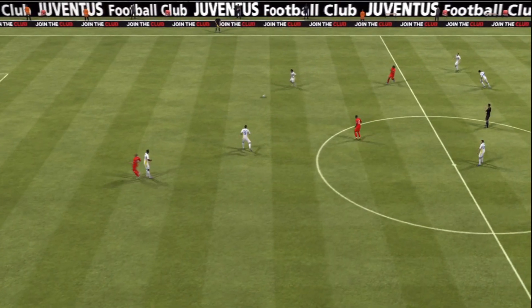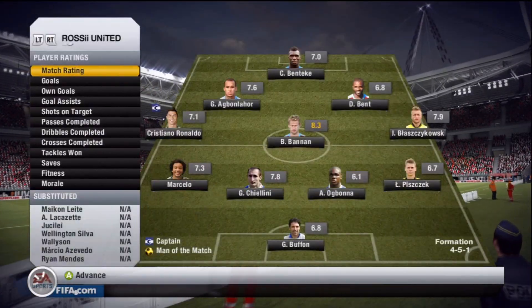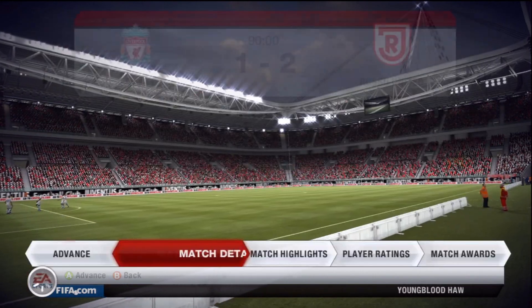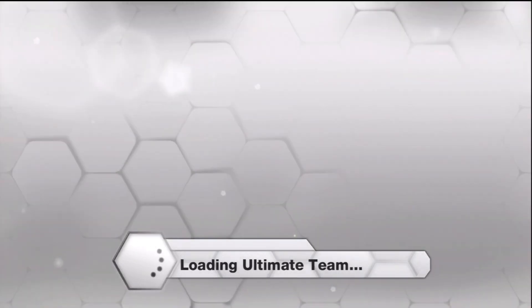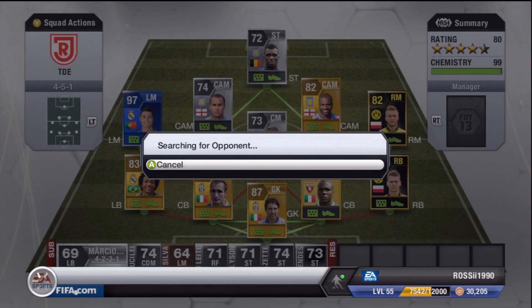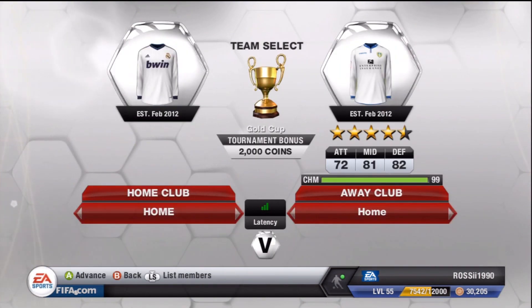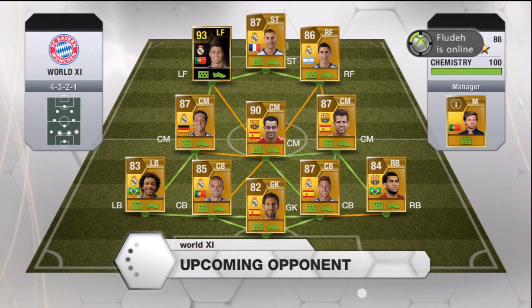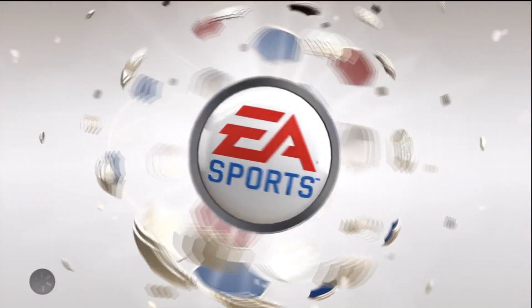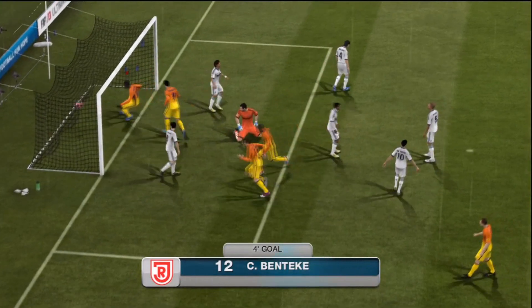We win that one 2-1. It's not exactly a comfortable win — I think it was a pretty even match. A couple of people were leaving comments saying I've got Ronaldo and I'm not abusing him. This series isn't about Ronaldo at all — I've got him at left mid because I like a bit of skill down the left. It's all about the diamond. Now the second game: this guy has a very nice team with the inform Ronaldo — the 93 version — and we start early on with a decent header from a corner from Benteke.